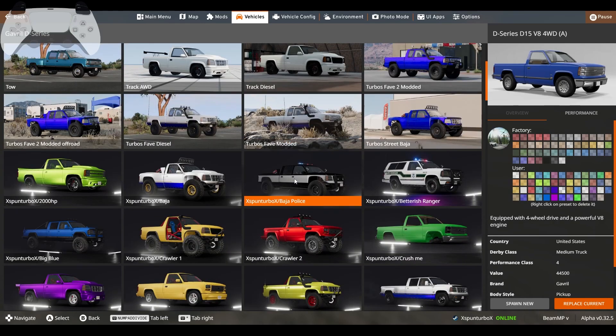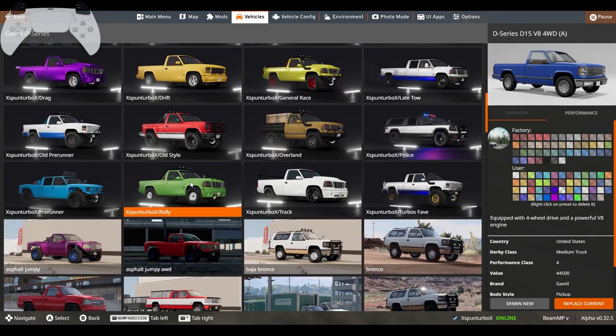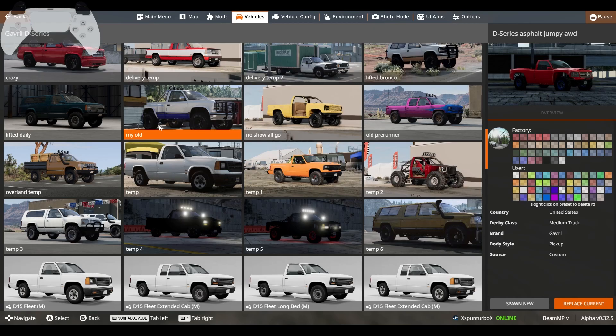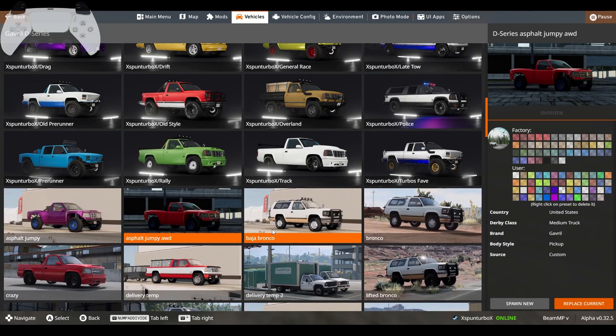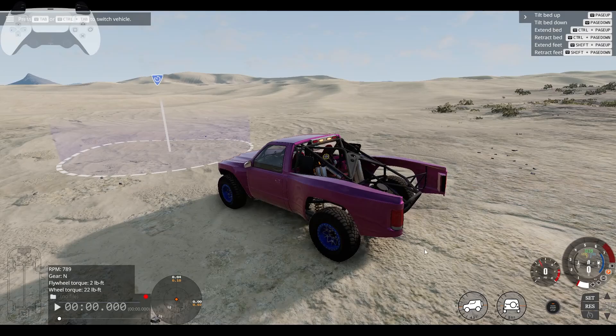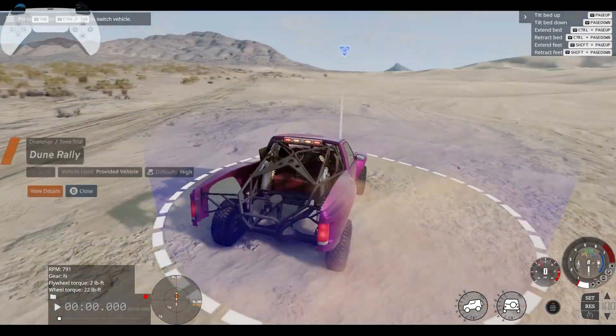I should have an all-wheel drive version of my Baja truck or something that will work. That would work, and so would the Temp one. Let's go with this truck because I don't really drive it much, and it's the only all-wheel drive one I have. I could use the Rock Bouncer or the UTV or something, but I think this will be my best bet right now.